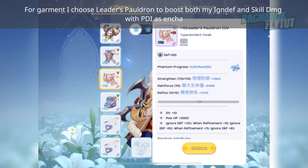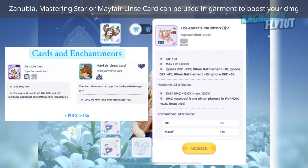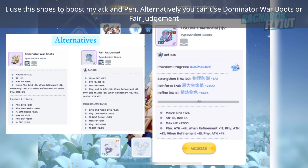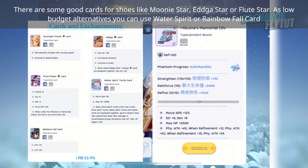For Garment, I choose Leather Spalderon to boost both my Ignore Defense and Skill Damage with PDI as enchant. Zenubia, Mastering Star, or May Feralyn's card can be used in Garment to boost your damage. For shoes, I use these to boost my attack and penetration. Alternatively, you can use Dominator War Boots or Fair Judgement. Try to get high PDI as enchant. Good card options for shoes include Mooney Star, Edgar Star, Flood Star, Water Spirit, or Rainbow Fall.